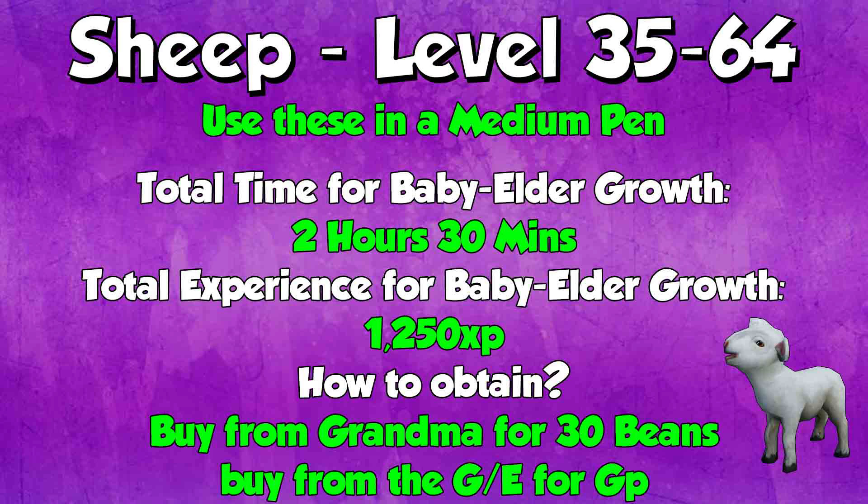At level 35+ you can start doing medium pens. From level 35 to 64, in a medium pen you want to do sheep. The total time for a baby to elder growth of a sheep is 2 hours and 30 minutes, and they give 1,250 XP from baby to elder. You can buy them from grandma for 30 beans each — though I'd only do this if you're an Iron Man since you want to save your beans for more pens. If you're not an Iron Man, you can buy them from the GE for GP; they're not too expensive.